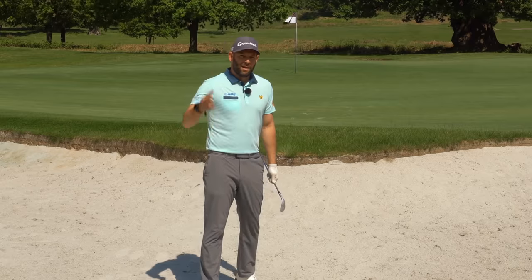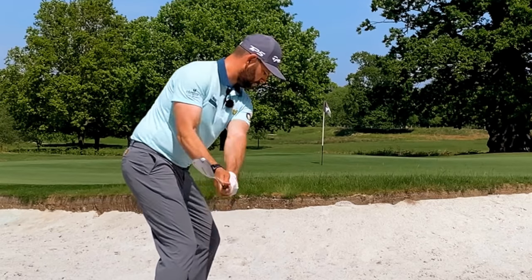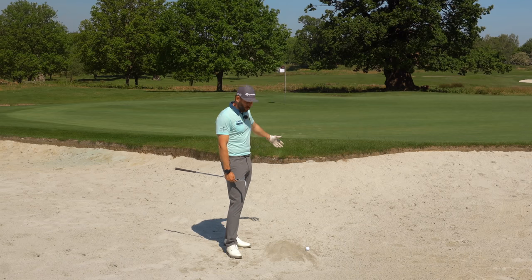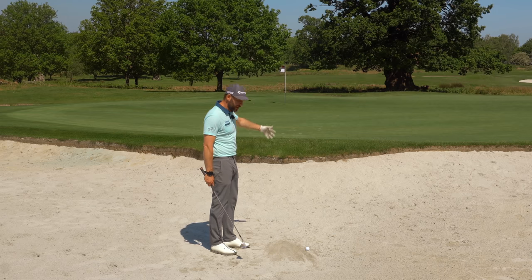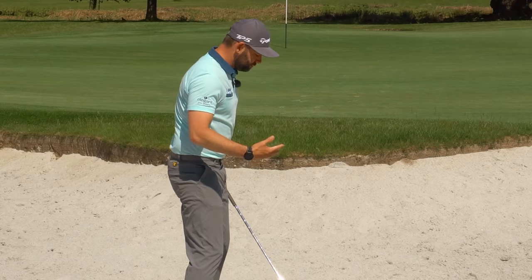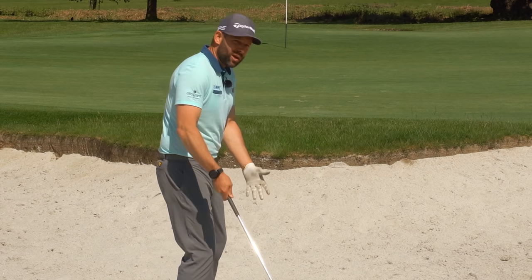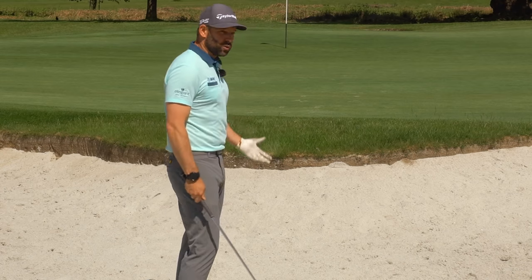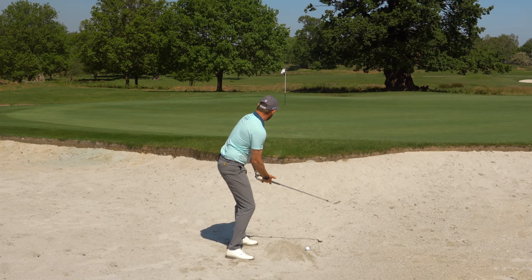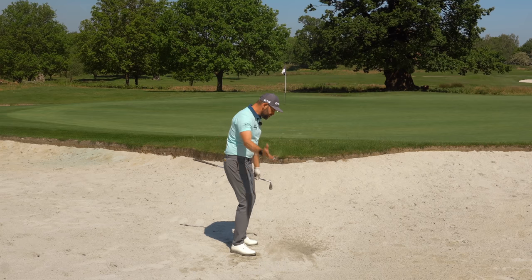Point number four: length of swing. We hit bunker shots by hitting the sand before the ball — the ball comes out on a cushion of sand and the energy in the club gets absorbed by the sand, so we really struggle to get much speed into the golf ball. Even for a shot just 10 to 15 yards through the air I need a fair bit of speed at impact. What happens very commonly is the golfer's swing gets too short — it makes sense instinctively that a shorter swing covers a shorter distance, but look at the length of my backswing relative to how far the ball carries: it's only 10 to 12 yards but the swing is much longer.